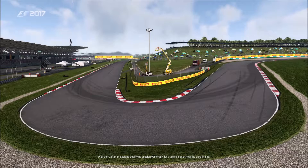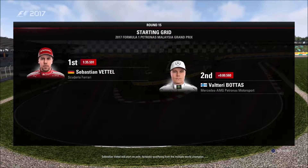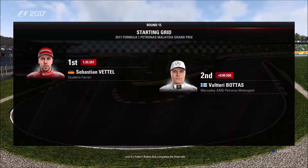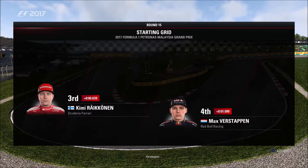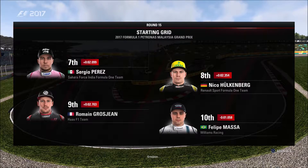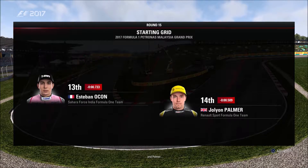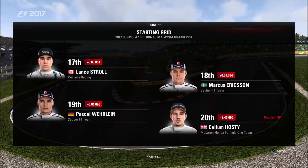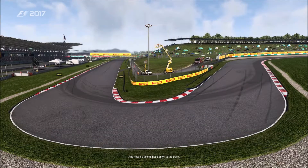After an exciting qualifying session, let's take a look at how the cars line up. Sebastian Vettel will start on pole — fantastic qualifying from the multiple world champion — and it's Valtteri Bottas completing the front row. Looking down the rest of the grid: Räikkönen, Verstappen, Hamilton, Ricciardo, Perez, Hülkenberg, Grosjean, Massa, Kvyat, Sainz, Ocon, Palmer, Alonso, Magnussen, Stroll, Ericsson, Wehrlein, and a McLaren rounds off the grid. Fernando got a penalty too — he's not going great guns for the team. Anyway, to the race.